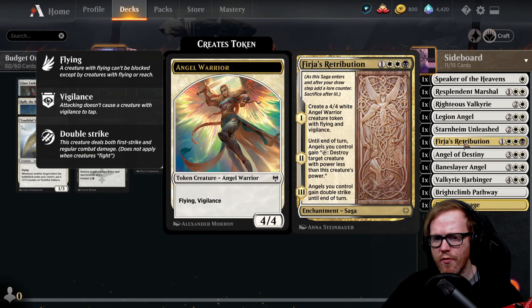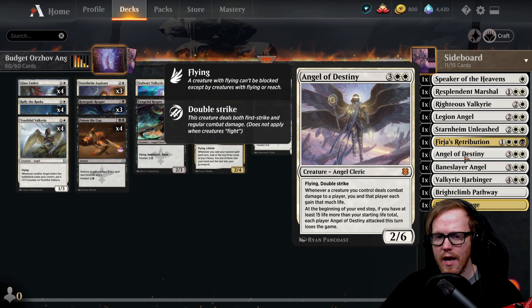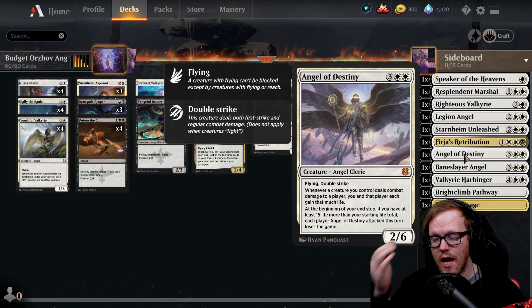Firja's Retribution is another interesting card for the angel deck. For four mana it creates an angel creature token with flying and vigilance. The following turn, all our angels get a tap ability to destroy target creature with power less than this creature's power — so we can tap a big angel and destroy a target creature. The third chapter gives all angels double strike until end of turn, a great way to finish off your opponent.